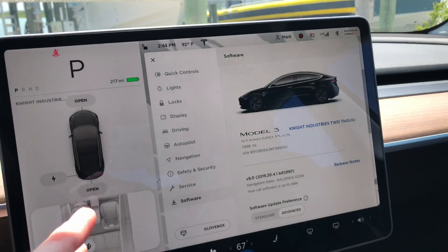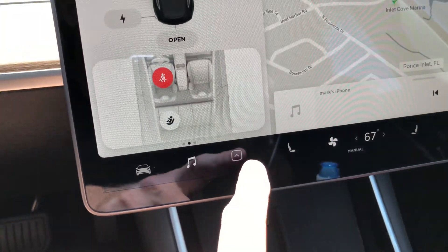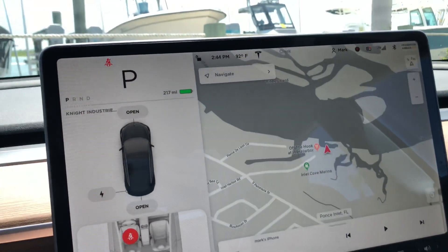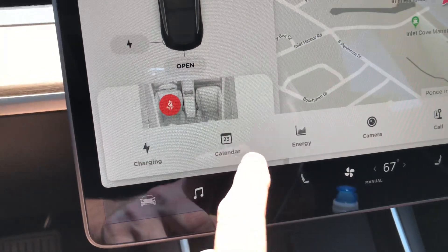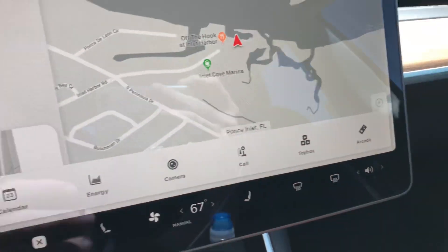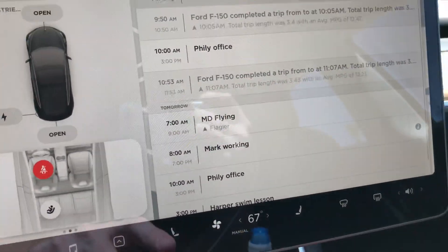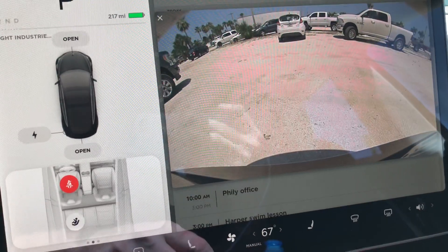The first thing I noticed is this glove box — or toy box. When you press up on it, it pops up. Most of everything stays the same — the music stays the same. But now we have charging, calendar, energy, camera, call, toy box, and arcade. Charging is just typical as you'd see right there, and then the calendar is the typical calendar.